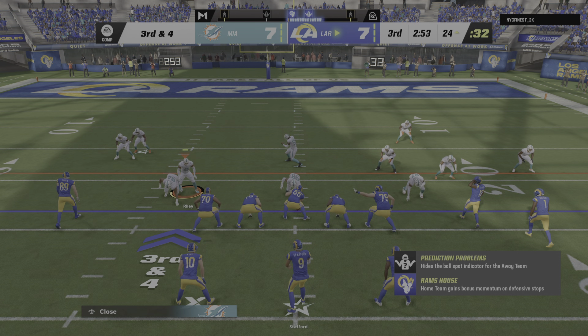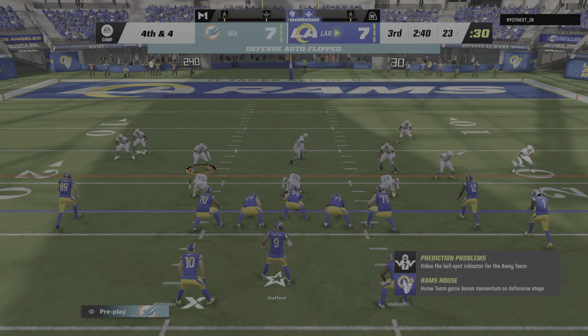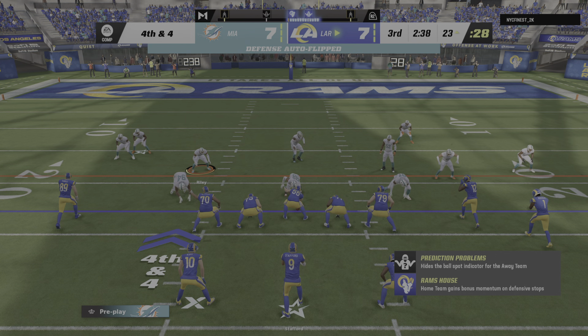Here's the seventh play of this drive, third and four. Stafford going to give this to Akers — no gain on the play there, and it'll bring up fourth down. Here we go on fourth — Stafford — and it's incomplete. They cannot convert and they turn it over. No luck for the Rams as they fail on fourth down, and the Dolphins' defense is able to hold.